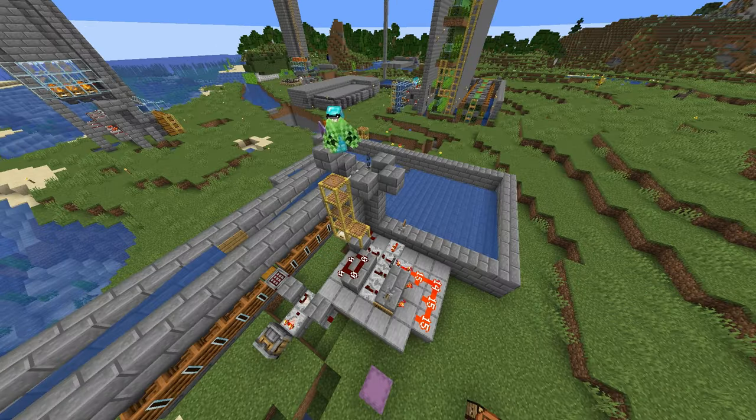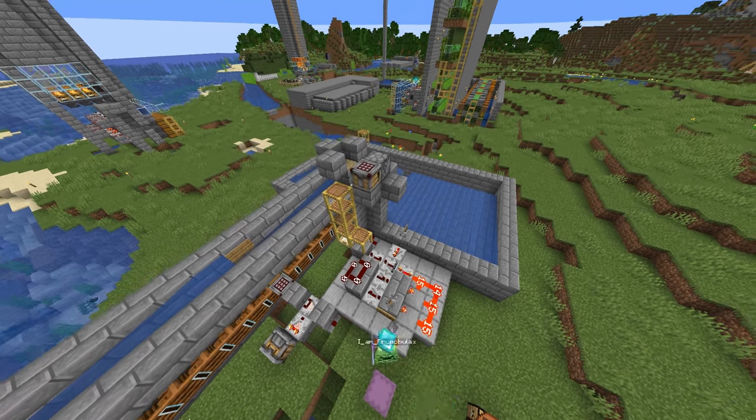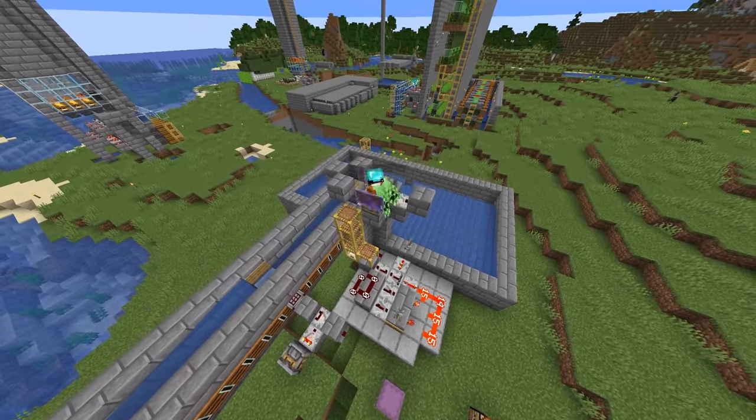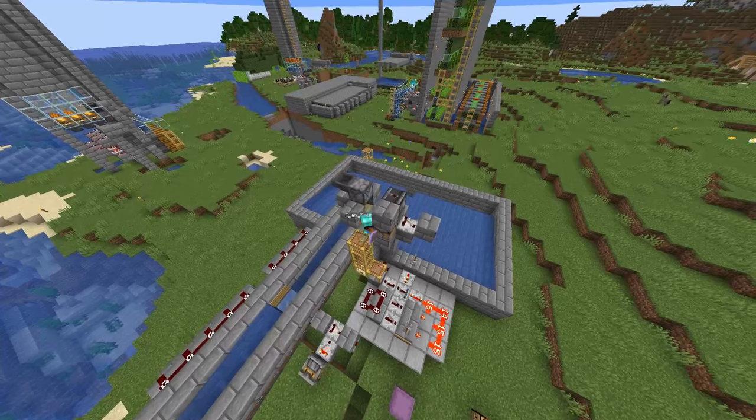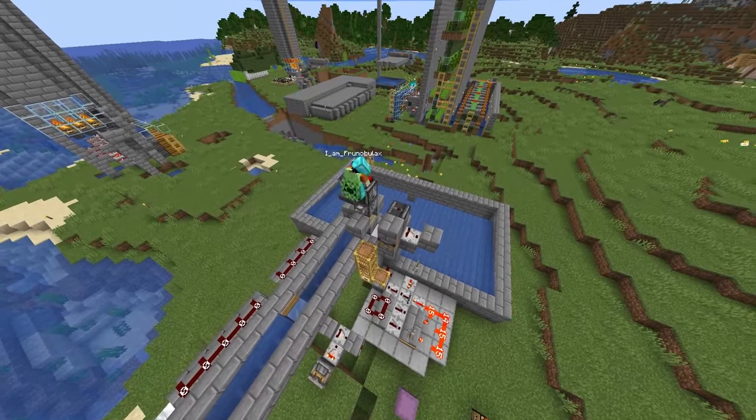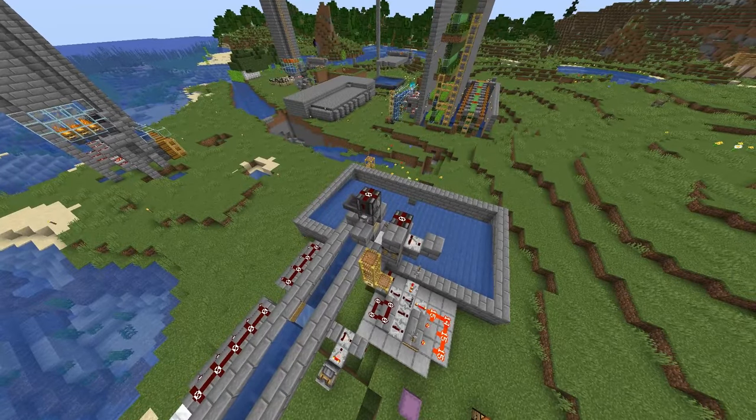Another small change is that the bone meal supply comes from a crafter that decompresses either bones or bone blocks. So we can go to our universal mob farm, pick up the bones, and fill them into the double chest that we'll set up here, with a little clock that activates if the dropper containing the bone meal runs dry.